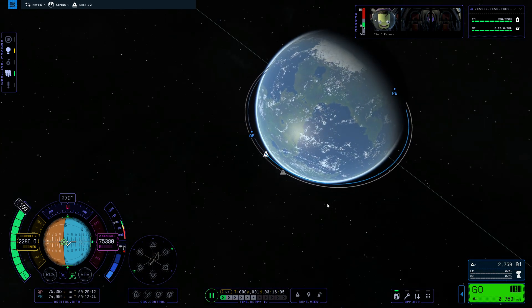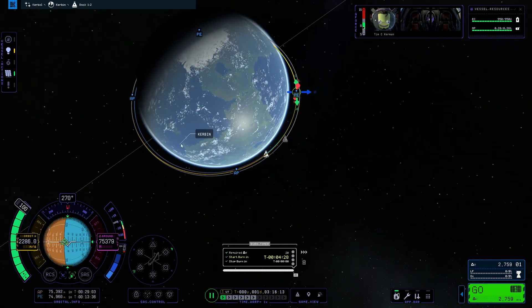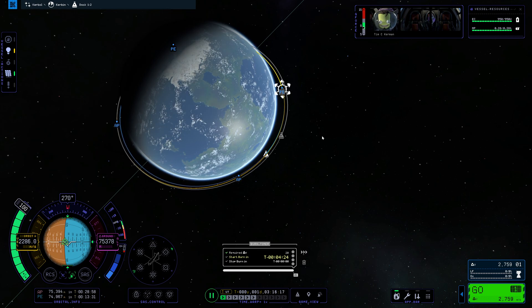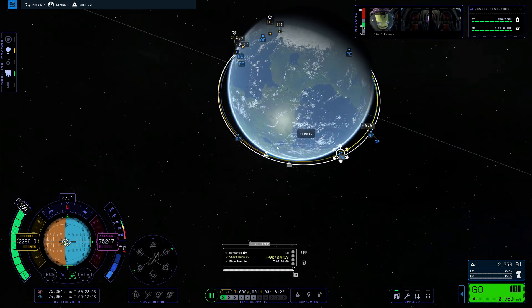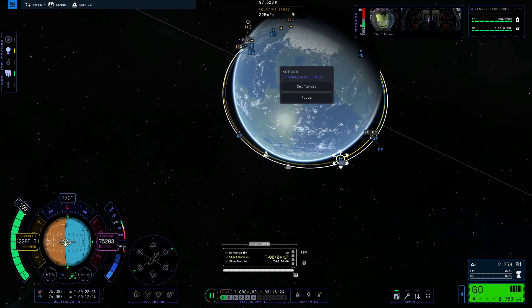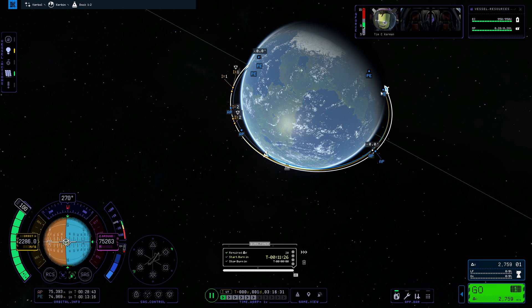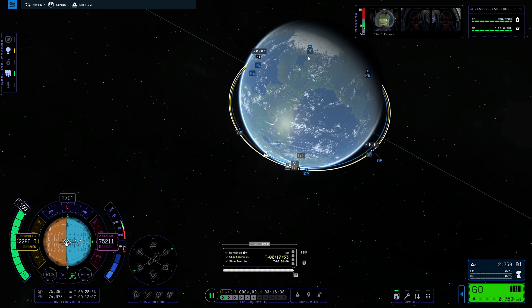First thing I'm going to do is go to the map screen, create a maneuver, and drag our maneuver out. The goal here is to get the AP roughly even with the orbit of this other craft if we set it as target. Now what we want to do is get these two intercept markers to come together.